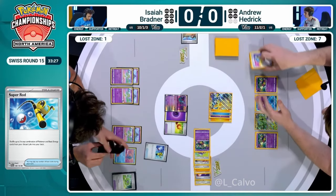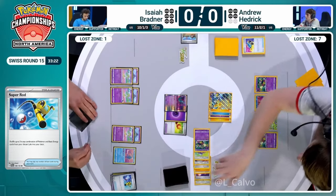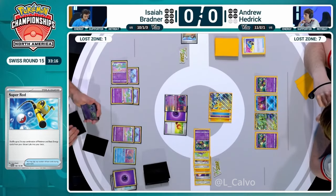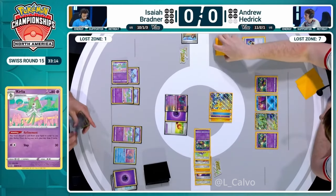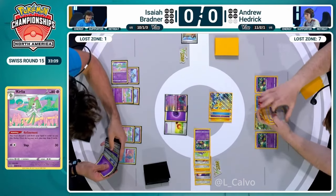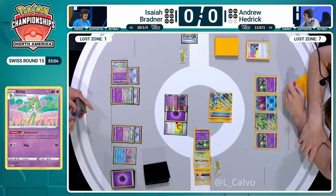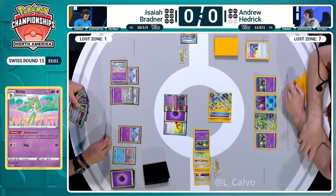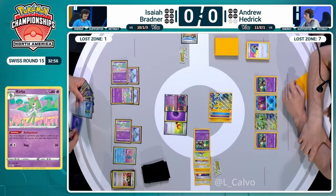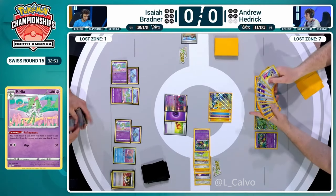Iron Thorns has a very chunky retreat cost. You're putting your opponent down to a low amount of cards. So if you can't deal with the Iron Hands immediately, you still have that fallback option. Before that, Ross, we still have three Refinements here. Already throwing away a Psychic Energy - that's a great start. I think I've seen Ultra Ball there as well. It's really just going to be deciphering what are the best and least valuable cards in this hand so that we can Refinement correctly and get towards a big combo.